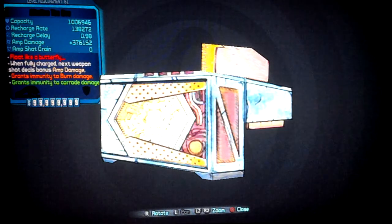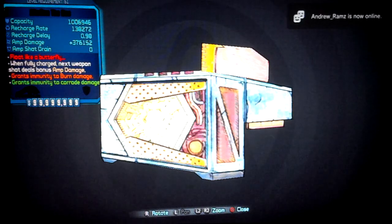In the red text it says 'float like a butterfly.' You guys should know what the B shield is, but this one grants immunity to burn damage and is great especially against Pyro Pete. This is pretty much worth 99 — oh my god, that is a lot.